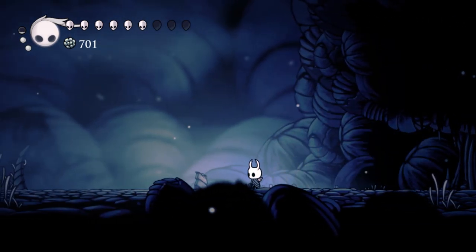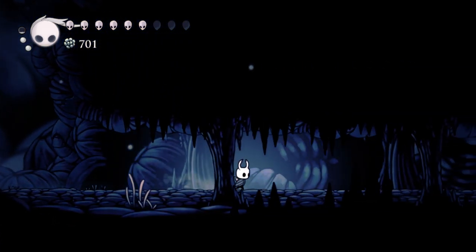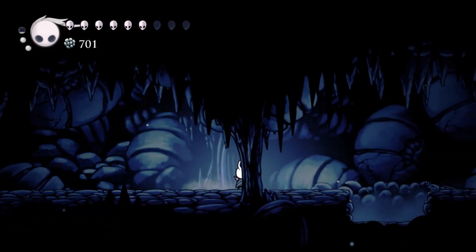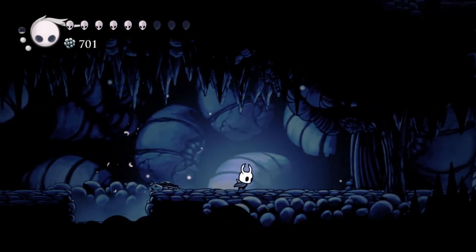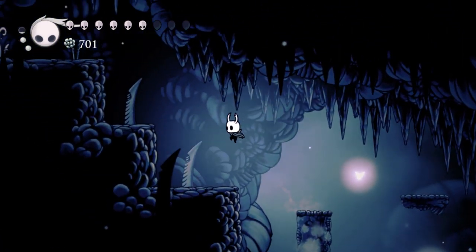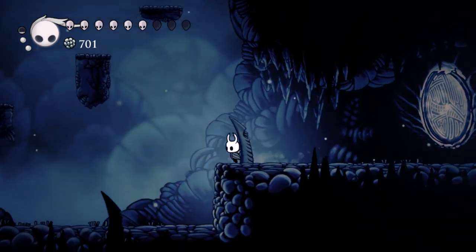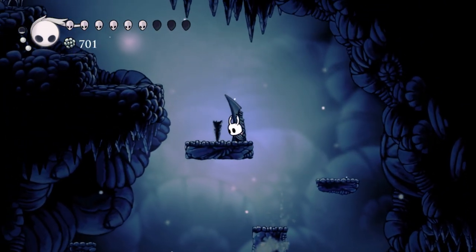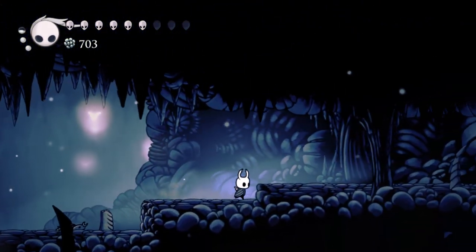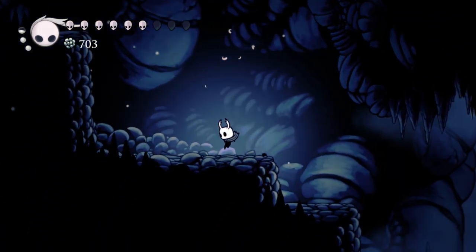That pretty much sums up what we wanted to do. Thank you guys for joining us for episode 60 of Let's Play Hollow Knight — a pretty wandery one, but an important one, because that'll unlock something for us later on. In the next episode, I'm going to torture myself — basically. We've been leaving quite an elephant in the room and we're finally going to address it. Next time: Nightmare King Grimm. See you guys then.